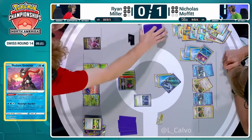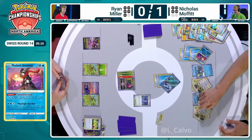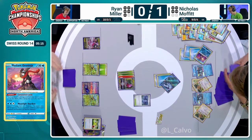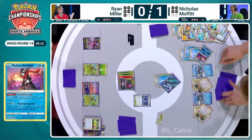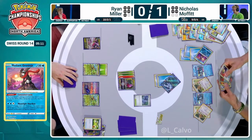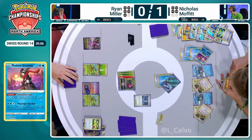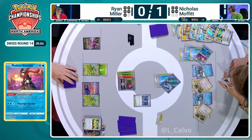Nicholas could still just use Radiant Greninja and take out the Mew if he fails to reach that KO — I mean, that's not fun for Ryan either. Ryan's not having — well, he is having fun, but it feels like sarcastic fun at this stage. Nicholas may not be showing it, but he's having far more fun. Now we do see there's no energy in the discard — wait, there is one. And there's a Lightning as well. It's going to be the retreat instead, and this is going to get the KO on the Mew, putting Nicholas down to two prizes remaining. It's only actually going to do 10 damage to Regidrago, but it is going to KO the Mew, and that is really what we're going for.